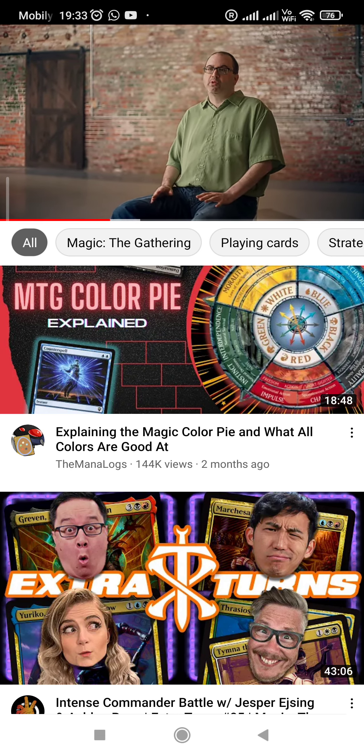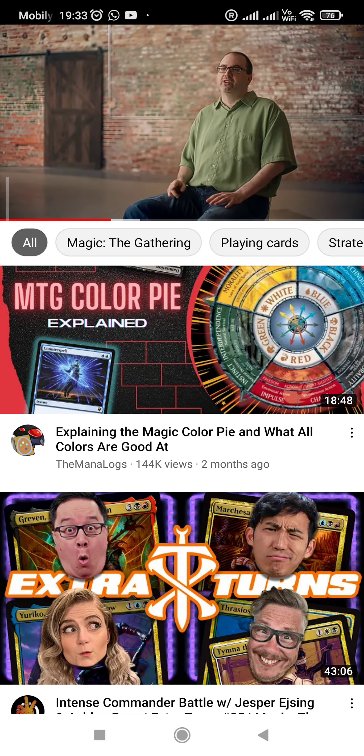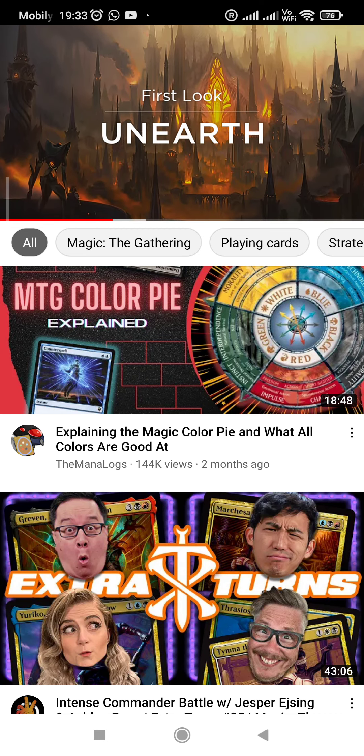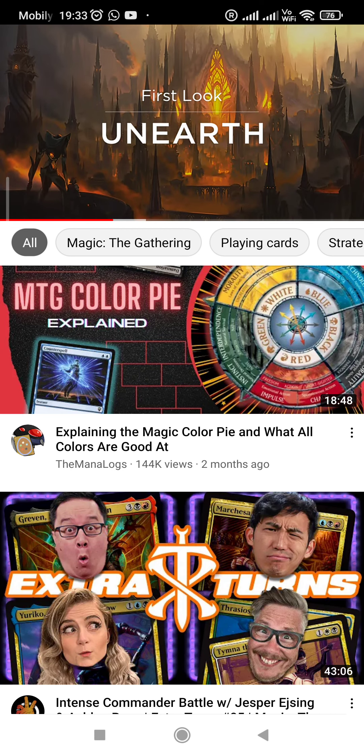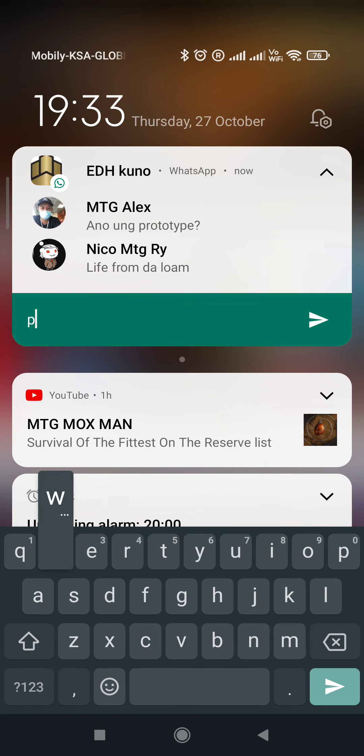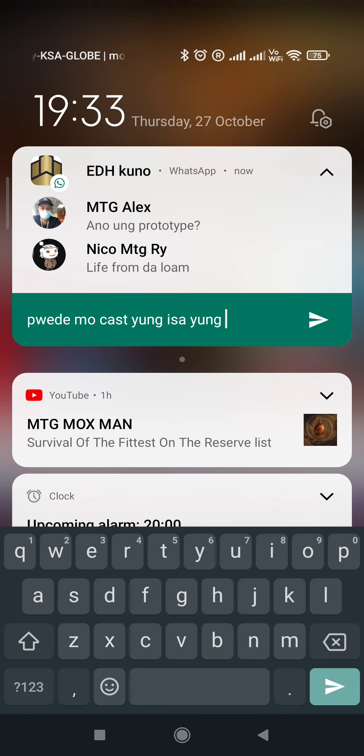The Brothers' War also has two high-profile returning mechanics that players have loved before. The first is Unearth, where players are digging up old discarded creatures and artifacts for one last attack — one last chance to wreak some havoc. Unearth is an activated ability that can only be activated if the card, such as Ashnod's Harvester, is in the graveyard. Unearth can only be activated as a sorcery, but that's okay because in most cases you're unearthing creatures to attack with them. To help, the unearthed permanent gains haste. At the beginning of the next end step, exile it — if it would leave the battlefield before then, exile it instead. It was fun while it lasted, but nothing — life or even unlife — lasts forever.